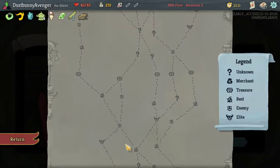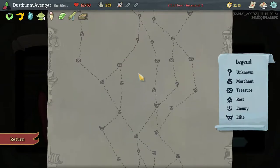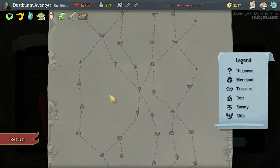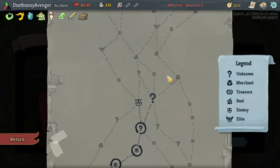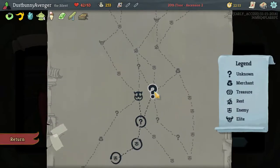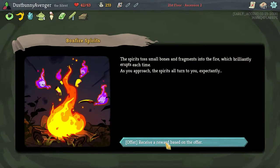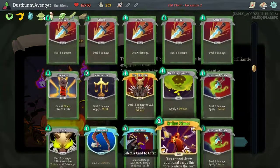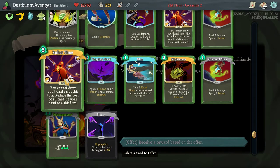Do an elite there, we can swing back around and hit another elite. I may do that actually — I wanna hit up that shop right there. Purple fire spirits — receive reward based on the offer. Let's actually get rid of one of our Bullet Times — hear me out. Multiple Bullet Times is so nice though, but what if we get something really awesome?